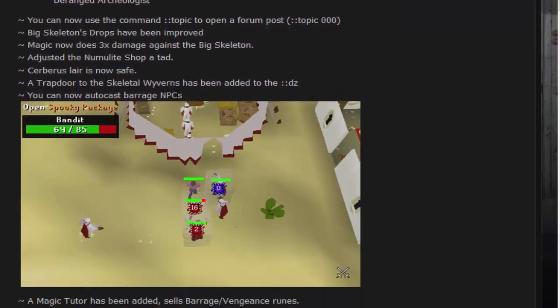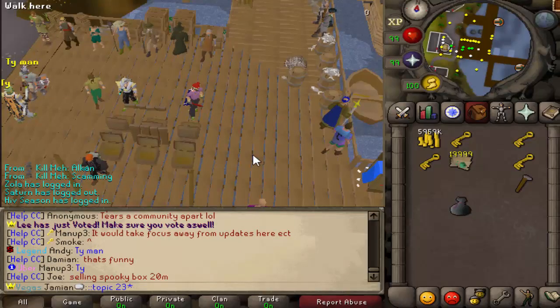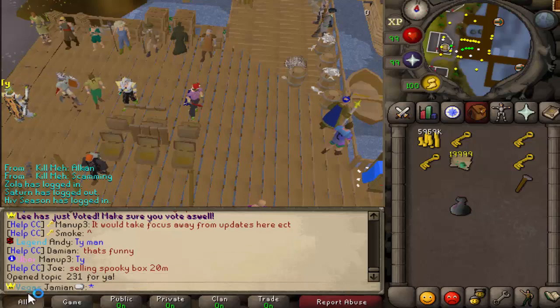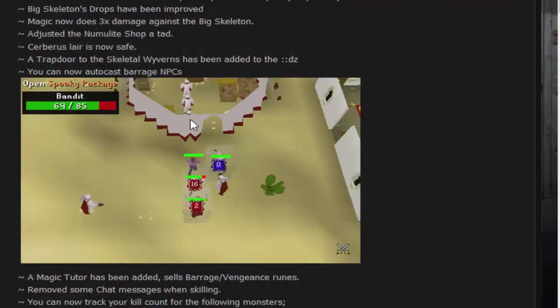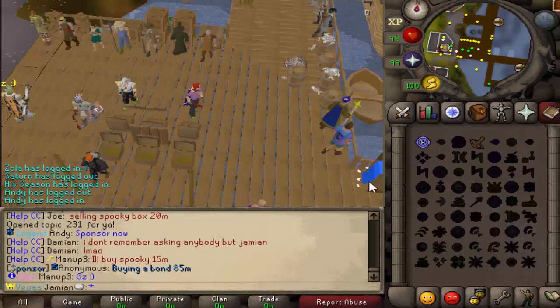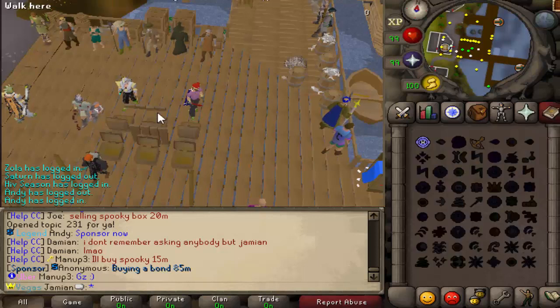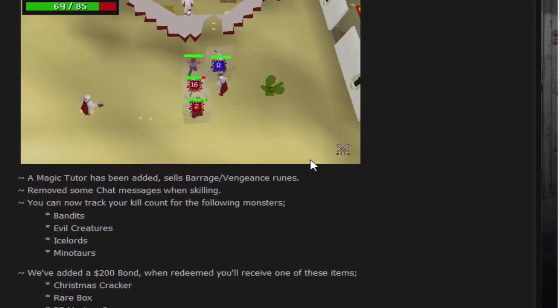In terms of other updates, the topic command was added. For example, typing 'topic 231' would pull up the update post and open it for you, as you can see right there — that's cool. Multi barrage is also fixed. Previously, if you manually cast a barrage it would hit multi, but if you auto-cast it would only hit one monster. That's fixed now — it hits all.